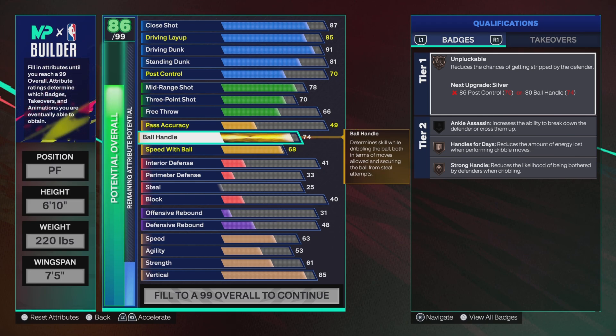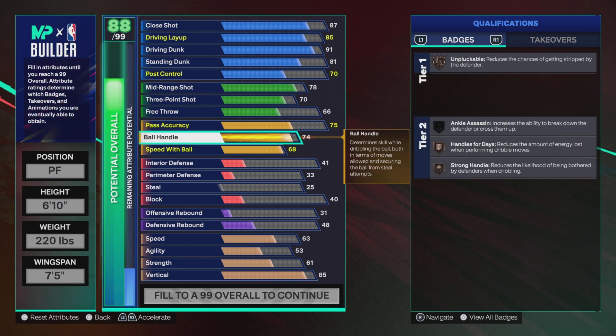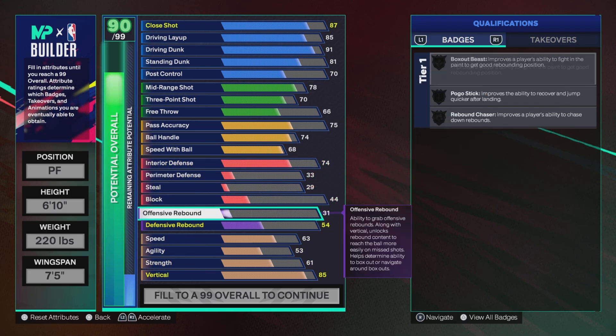74 ball handling just to get Giannis's drill moves — all of Giannis's drill moves unlock at 74 and most of them are good. 75 pass — I received Godly Have Breaks on silver. Especially since you're going to be grabbing rebounds, interior defense at 74.